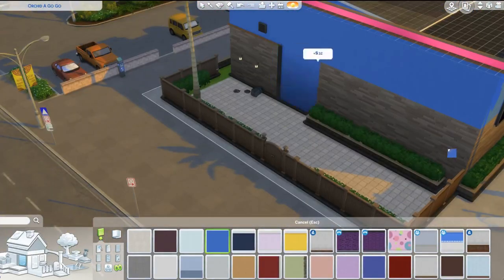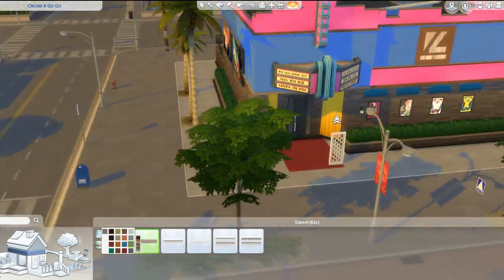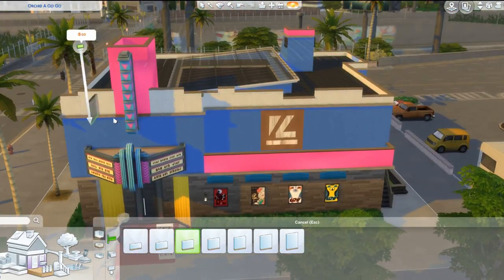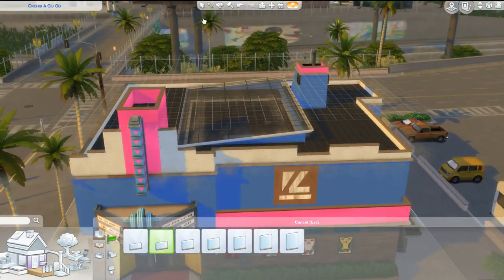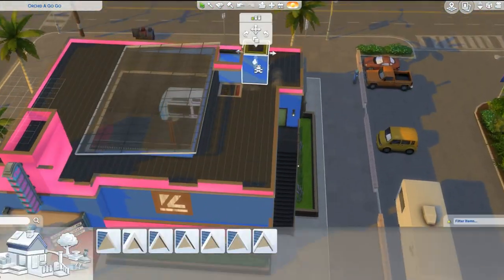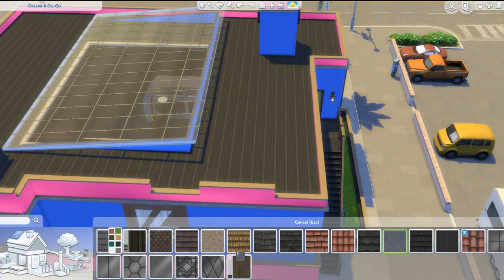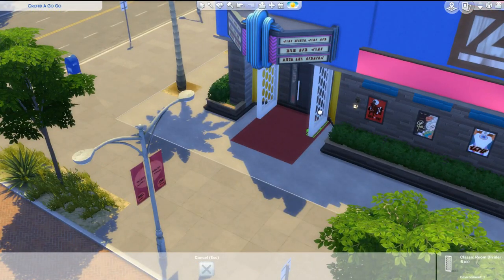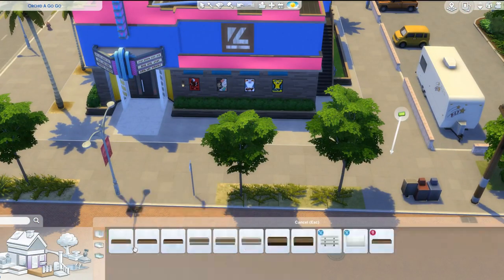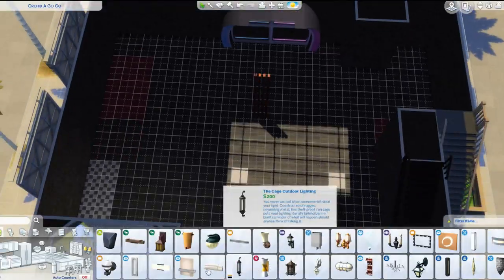This build only uses Base Game and Get Famous, so if you guys have those two packs you can go ahead and download this right away. The only thing not from those two packs is this glowing pink wallpaper that is actually from Spa Day. You can easily change that to the yellow wallpaper I used as an accent inside, since I only used the pink glowing wallpaper sparingly — just on the first level for the corner of the bathroom and the back wall on the second floor. There's also a DJ booth from Get Together, but again, you can very easily just change it to a stereo. Otherwise this is completely all Base Game and Get Famous.